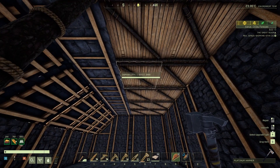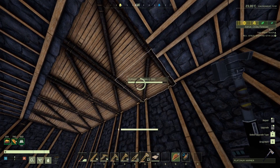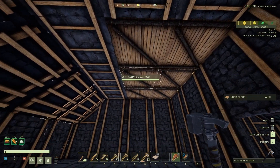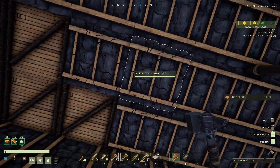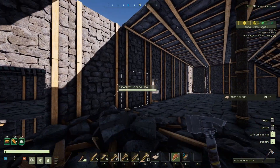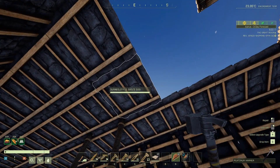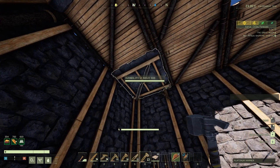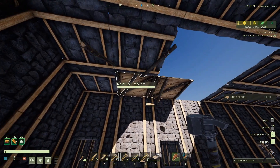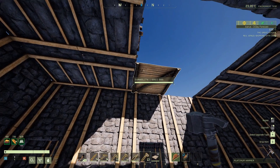Hey guys, so that storm passed and we saw our base was taking some damage. What I did was decide to go ahead and make some stone floors so we can upgrade. But it seems like the weight distribution is not okay — oh lord, why is this breaking? These things are having trouble. I think it's fine when you have the wood but with the stone it's obviously heavier.